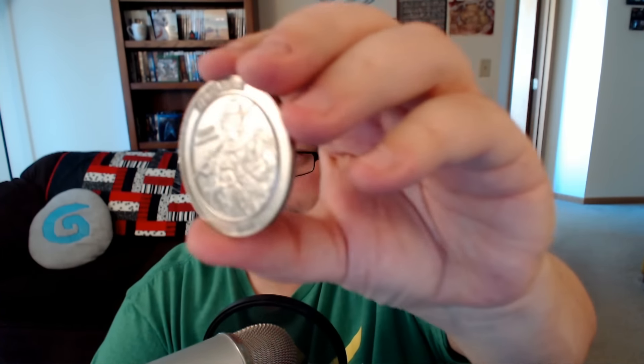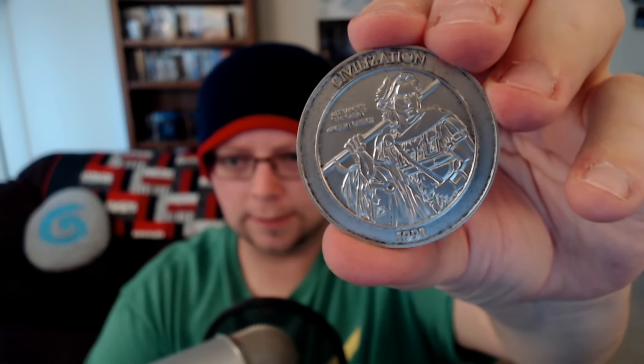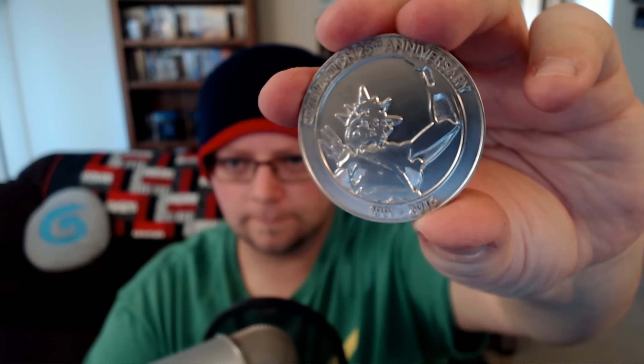Basically each coin represents a year of the game. So here is 1991. There we go — so 1991. And if we flip it over, we have got — is that the Statue of Liberty? The coins feel pretty good. They're maybe about the size of a silver dollar; I'd say they're heavier than a quarter.